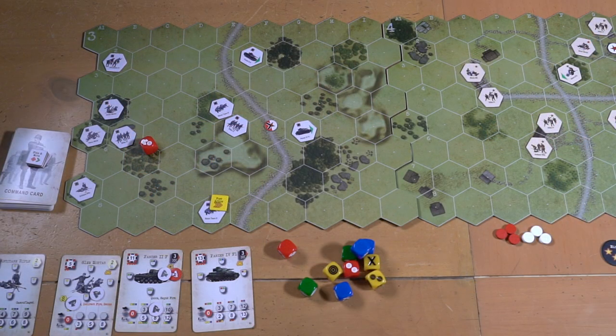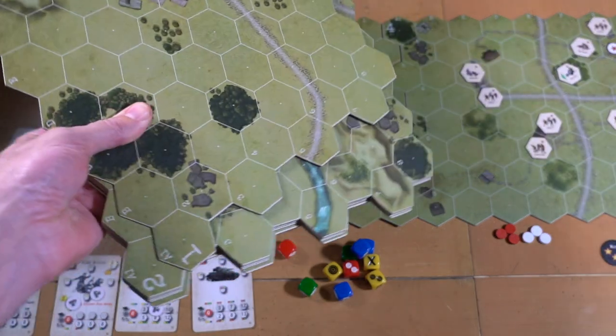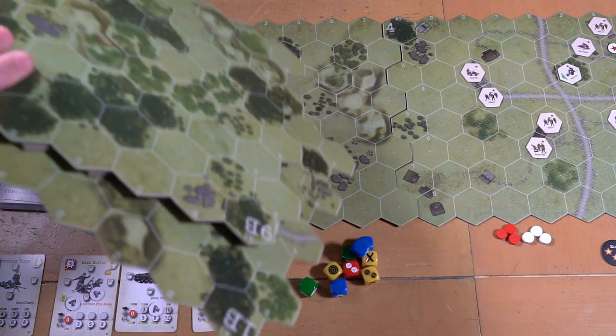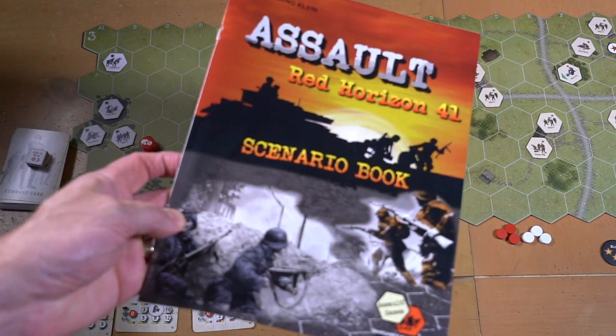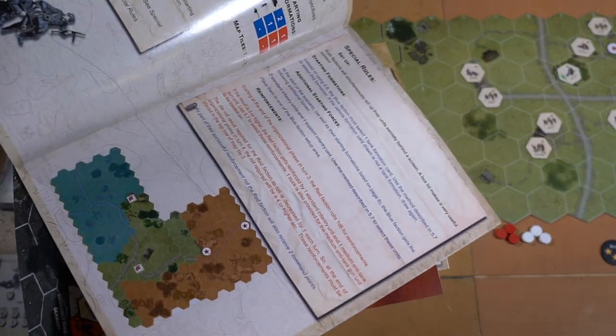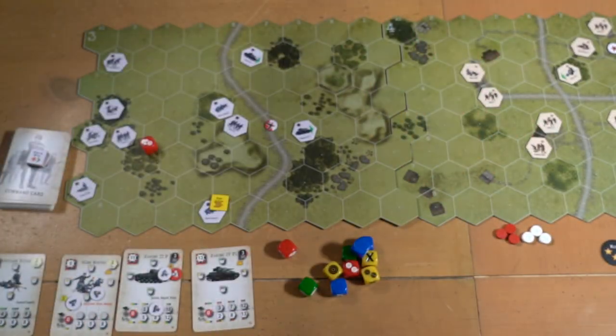We're in looking closer. We're going to look at these dice down at the bottom and these cards in a little bit. But first, if you have not seen my unboxing, there are nine very big double-sided terrain boards. You can see the two that are down on the map. You've got a very nice scenario book that's going to give you single-shot games that are very quick, very easy to set up and get playing.